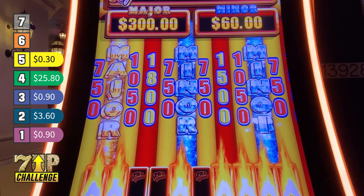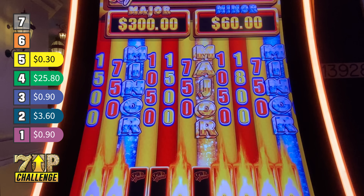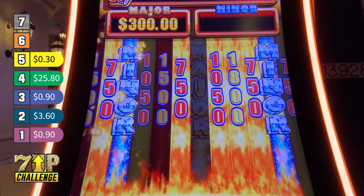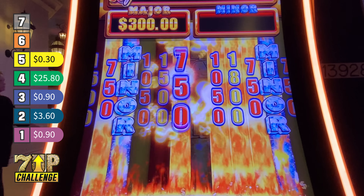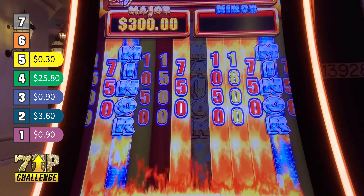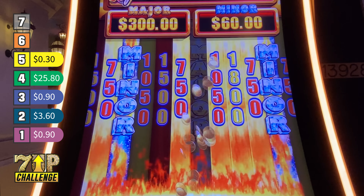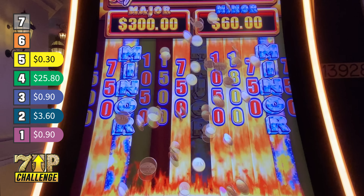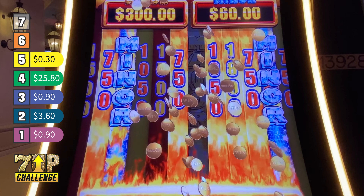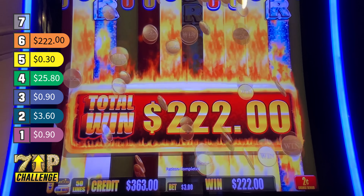Not a grand, but what's it going to be? Wherever there's flames is what we're going to win. I'll take a major! But I got two minors, $60 each. That's nice. So close to that major. $222, y'all! Love it. Collect those coins. Are we still in the free games? No, this was a natural line win. How about that — making some money! That $3 bet has been the best so far.